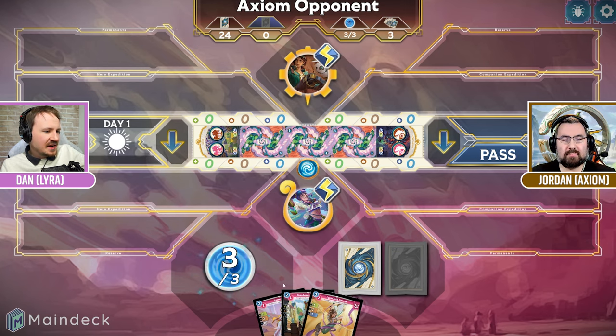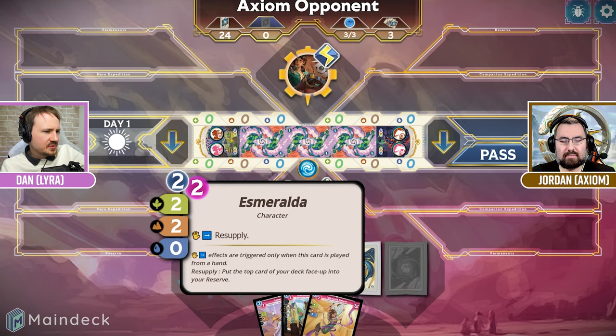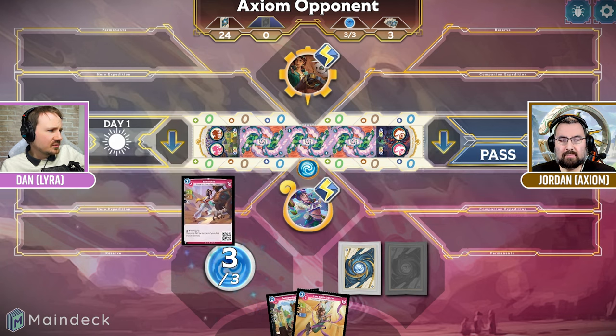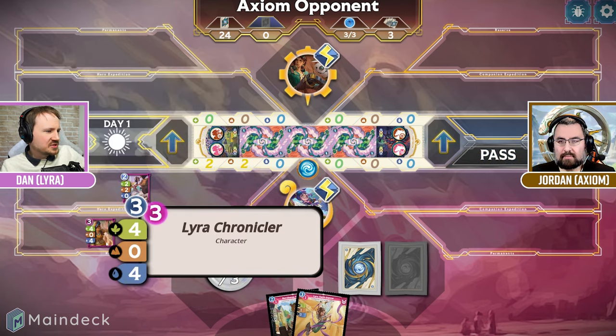So it looks like I have the first play, and that's not actually a great one to start with — this will be good though, we'll start here. I'm going to go ahead and play Esmeralda into my hero expedition, and she has a played-from-hand resupply which puts this Lyra Chronicler from my deck into my reserve.